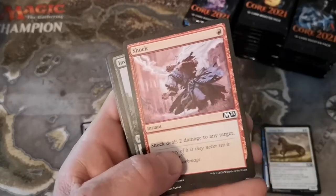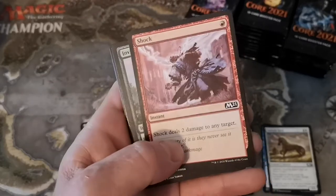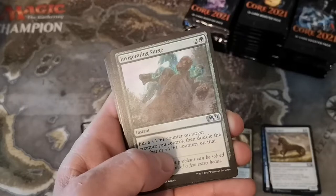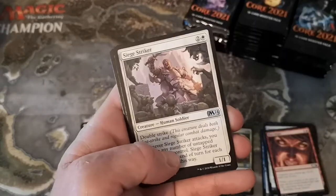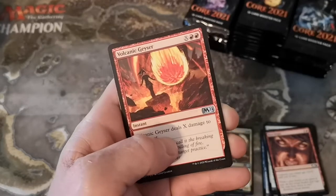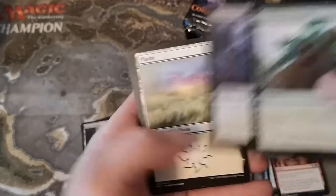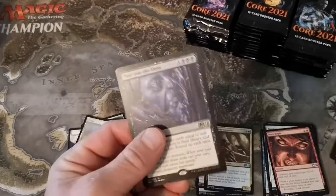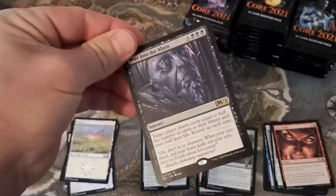Infernal Scarring was Zendikar, new Shock - wait, it's reprint art? Okay, shock is still back. Into the uncommons: Invigorating Surge, Siege Striker, Volcanic Geyser, and what do we got - Peer Into the Abyss. No foil. I think that's another swing and a miss.